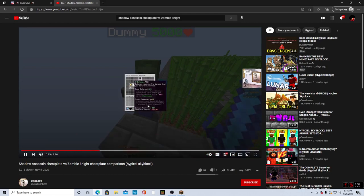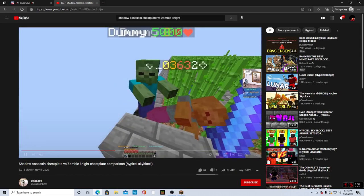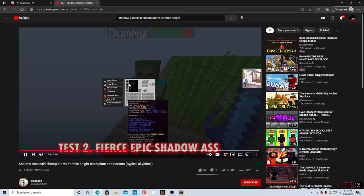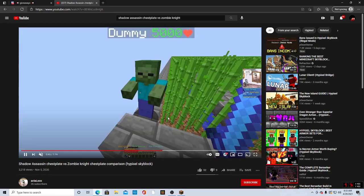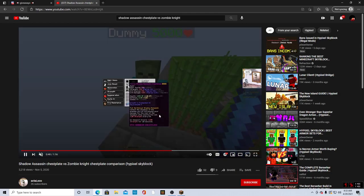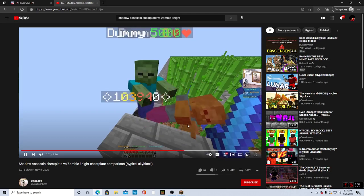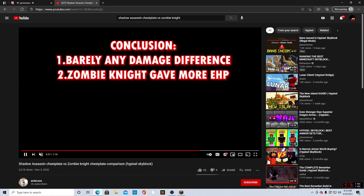So let's see — he has 14,000 eHP and does 103,000 damage. Then there's a fierce epic shadow assassin chestplate. He has the shadow assassin chestplate on epic — that's not really a fair damage test. He's barely getting any more damage.